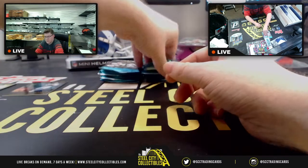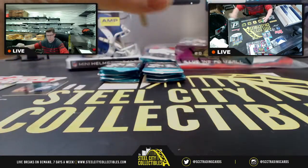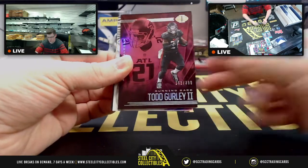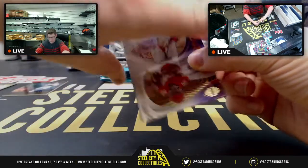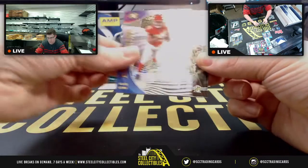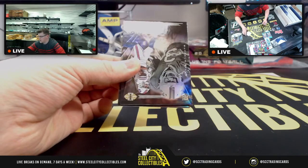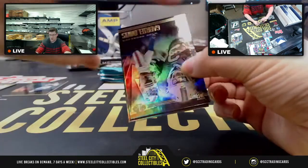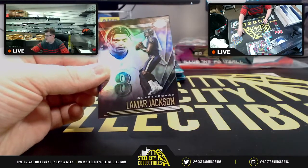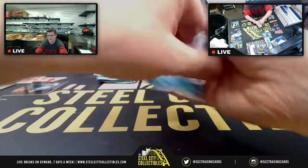Next pack: we have Leonard Fournette, Todd Gurley out of 399, and the astounding Chiefs — Clyde Edwards-Helaire, not numbered. Then flipping it around we get Gabriel Davis for the Bills Mafia and Lamar Jackson for the Ravens, who's playing tomorrow against the Tennessee Titans.